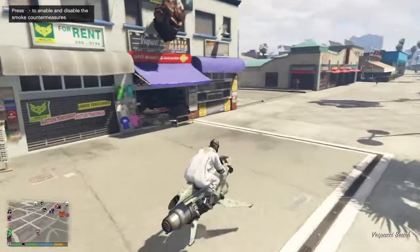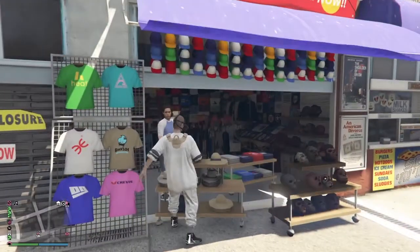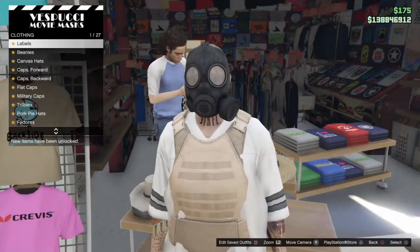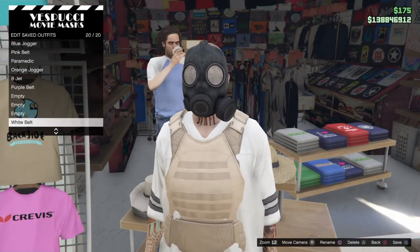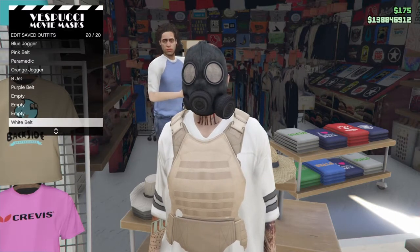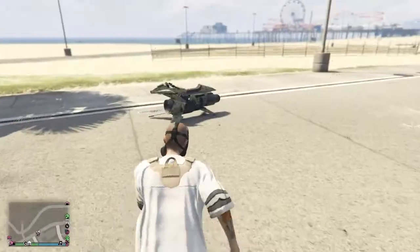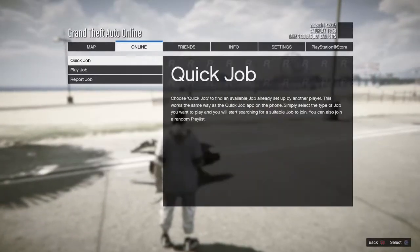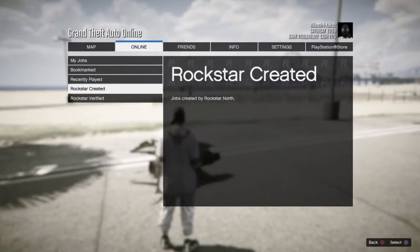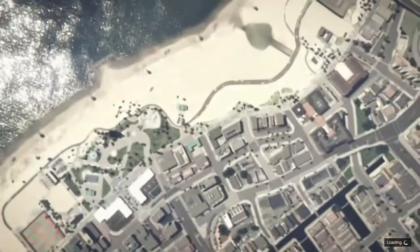Once you do that, make your way over to the mask store and save the outfit. Just save it right there. Once you save it, start up the Titan of a Job — go to Jobs, Online, Play Job, Rockstar Created, Missions, and it should be the top one called Titan of a Job.